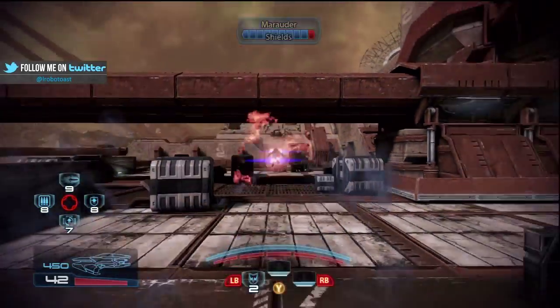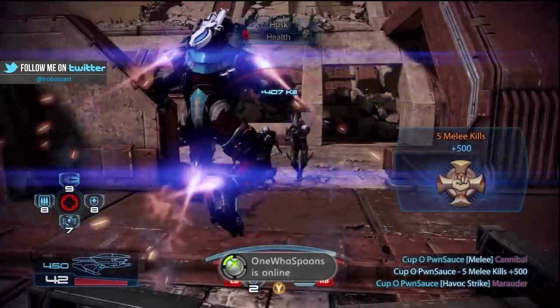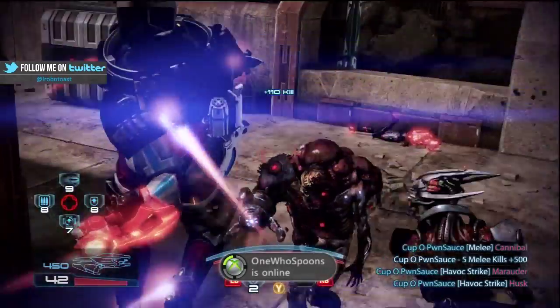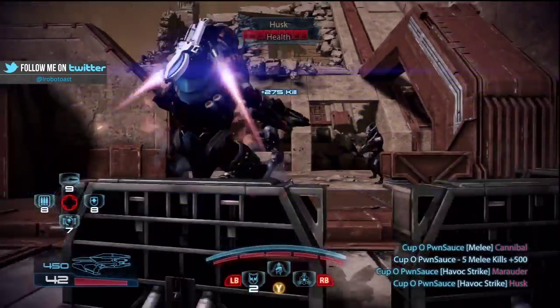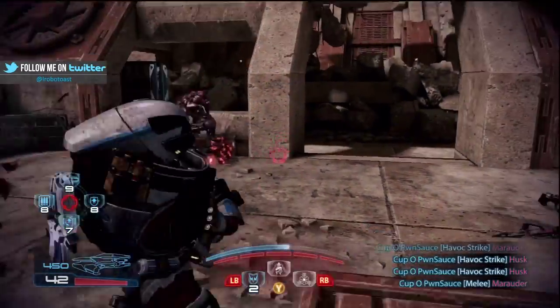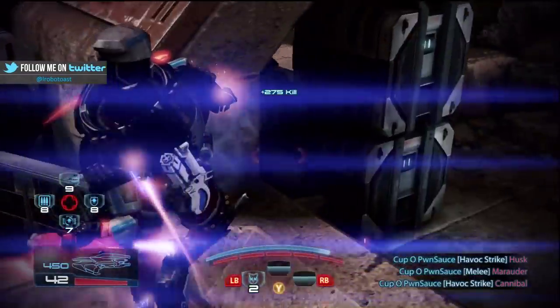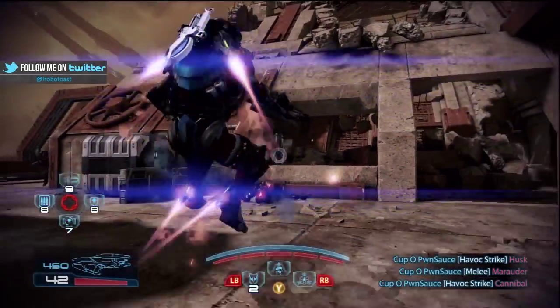You can almost play this class very similar to a Vanguard. Almost. Obviously you can't output as much damage as the human Vanguard can, or have the health and shields as the Crow Guard, but he can still hold his own. I mean, although I prefer the Turian Ghost, I think the Havoc is still really fun to use.